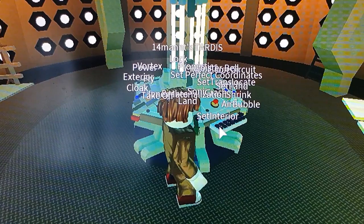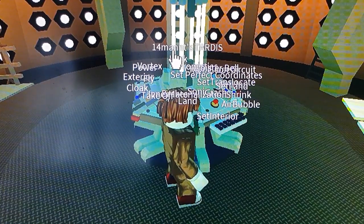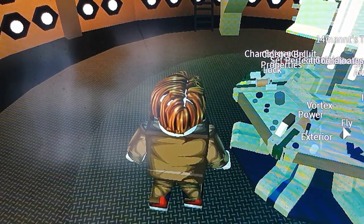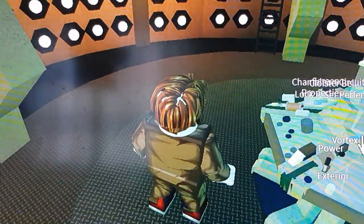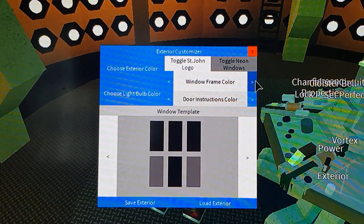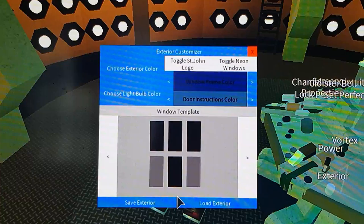By selecting settings, then 'customise colours' and it will bring up the colour option. Here is to fly the TARDIS. Cloak is cloak. Power is obviously for the power. Here is for the exterior - so what you want the window frames to be like. Blue, then choose the light bulb - let's go for light blue. Toggle neon and save and load.